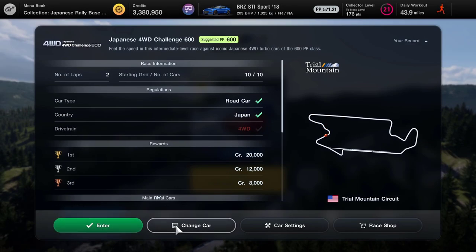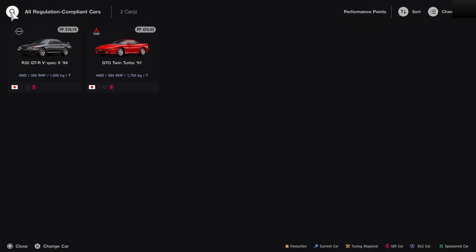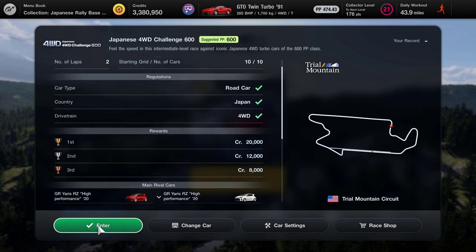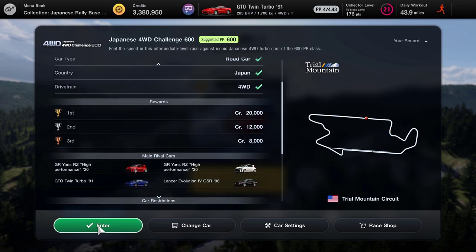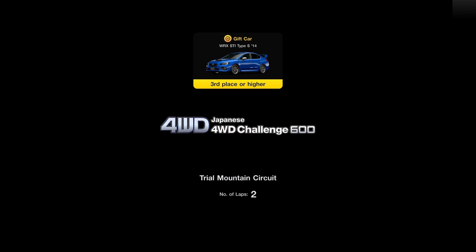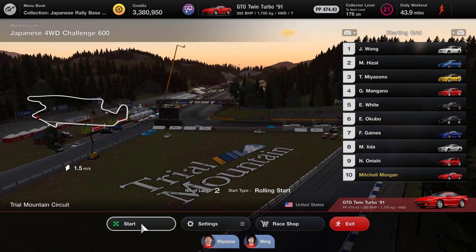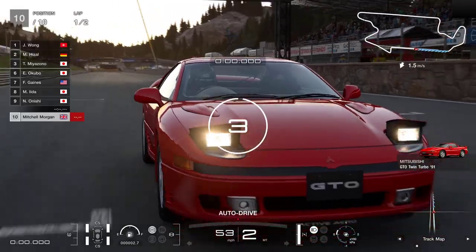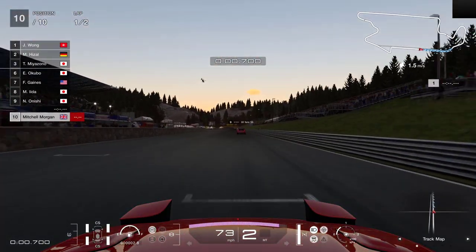This is a race where we are going to try and win the WRX. We've only got two cars that we can actually enter into this, neither of which I would particularly put down as rally cars, but I guess these are road and off-road rally cars. So we'll go with the GTO Twin Turbo and we're up against the Yaris, the GTO Twin Turbo — that's the same car that we have — and a couple of others. This is a race where we need to get third place or higher. Two laps and let's see how we go.